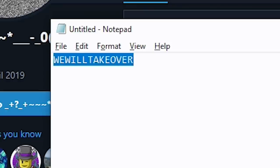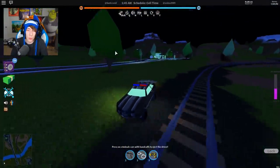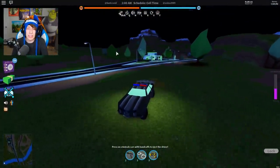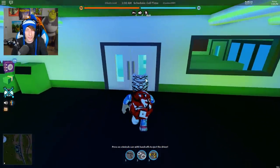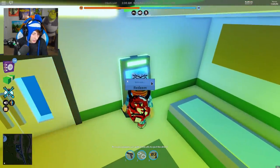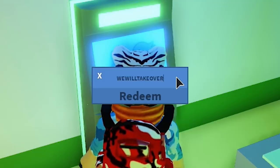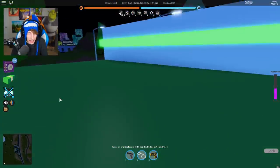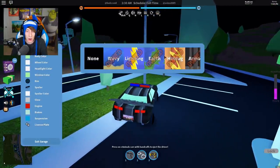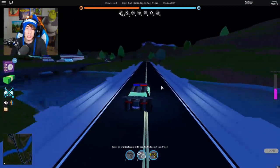Once you have that phrase, go into Jailbreak and find any ATM in the game. Type in 'wewilltakeover' — no spaces — and hit redeem. You'll get fireworks on your screen, and then you can go into a car and you'll have the armor texture for free. I've talked to Maplestick and I'm pretty sure that's not the end of this — I think there's more to it.